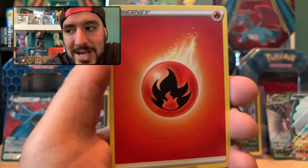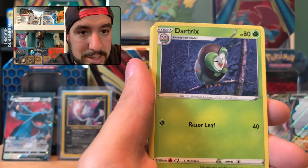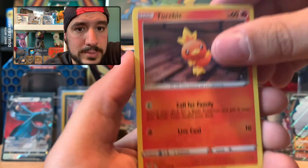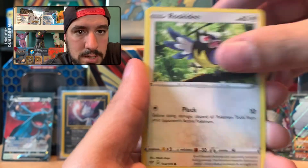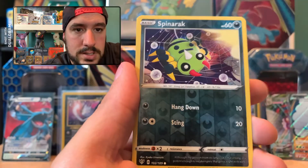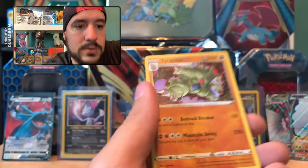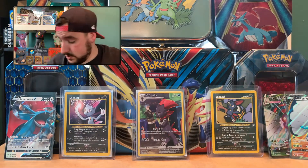Fire Energy out of the Charizard pack — come on, never a better time. Dartrix, Dedenne, Bird Keeper, Torchic — I'm getting nervous — Aerodactyl, a Rookidee, Wishiwashi, a Pansage, Reverse is a Spinarak, and a Tyranitar Holo. Okay, so it's not the Charizard, but it is a cool card, so I will take it.